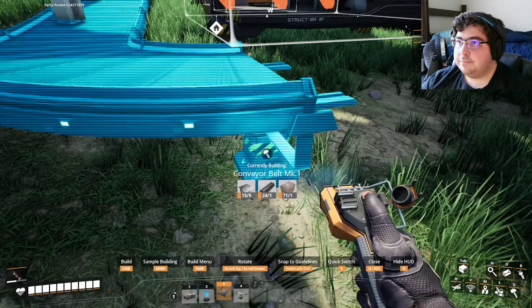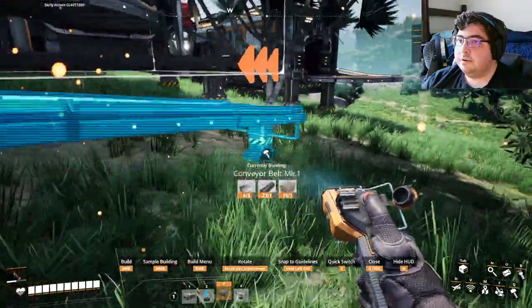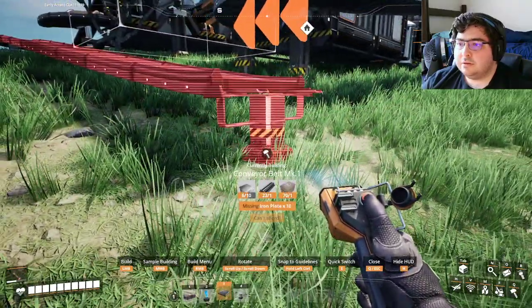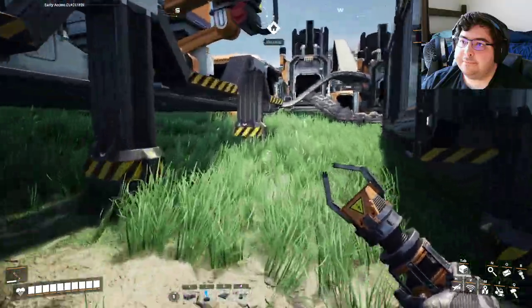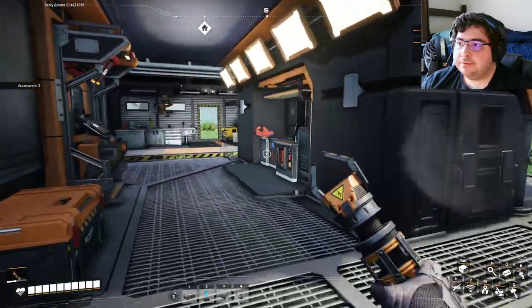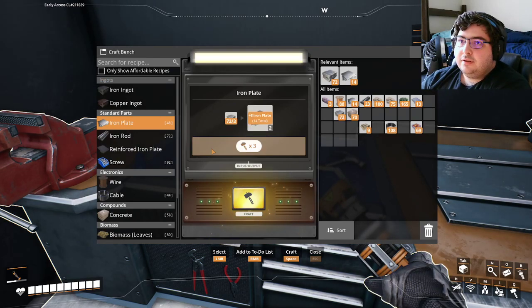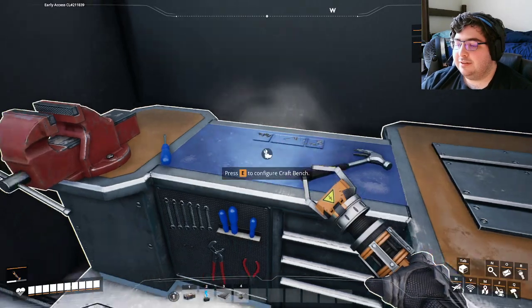We need to start our iron... sorry, we already have raw ore. So after coming out of this, we want one side doing plates and one side doing steel bars. I'll go ahead and do the bars first. We're going to need a splitter — conveyor splitter — trying to line this thing up in the center. So conveyor splitter, and I'm going to need to have a constructor. I need one constructor for plates and one constructor for rods.